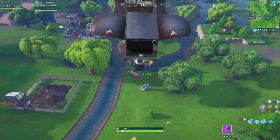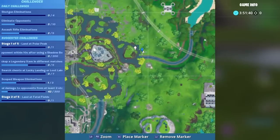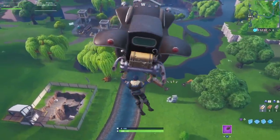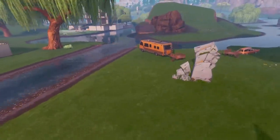We're heading over to Loot Lake for the next one. Head to grid E4 on the edge of the east side and look out for the caravan and surfboards next to the excavation site. The firework is right next to the caravan's trailer.